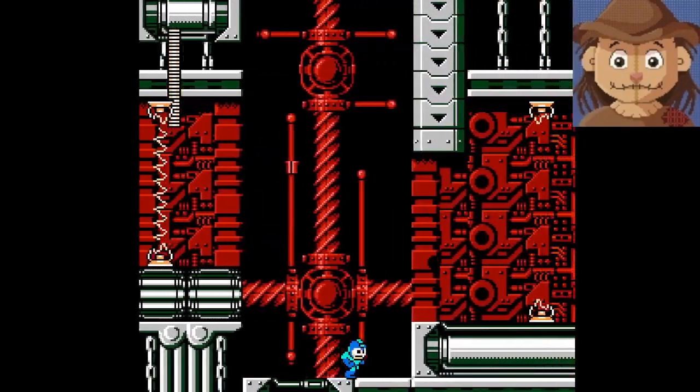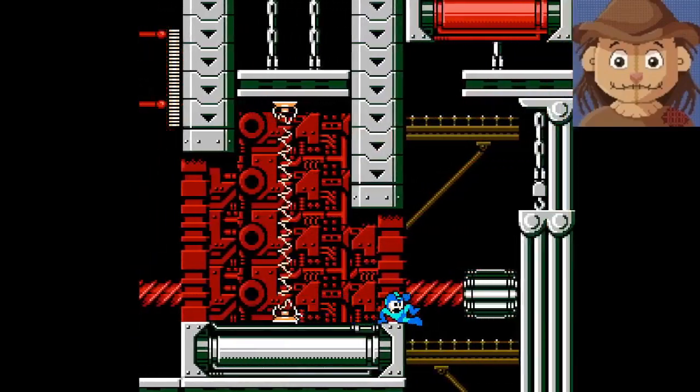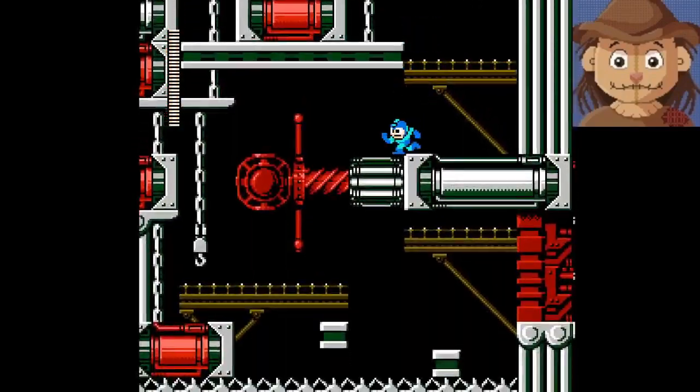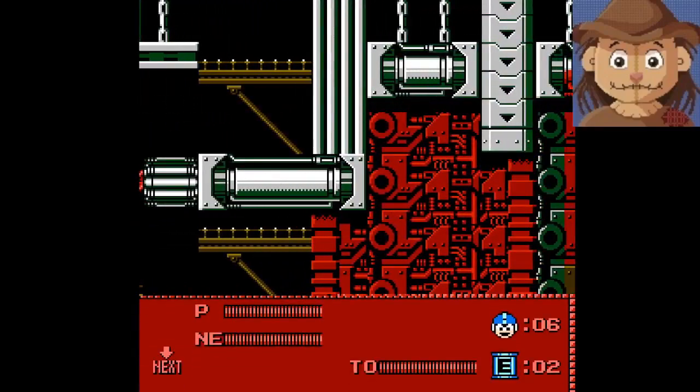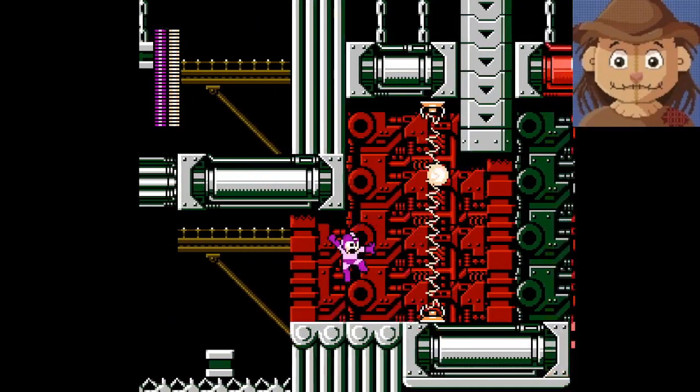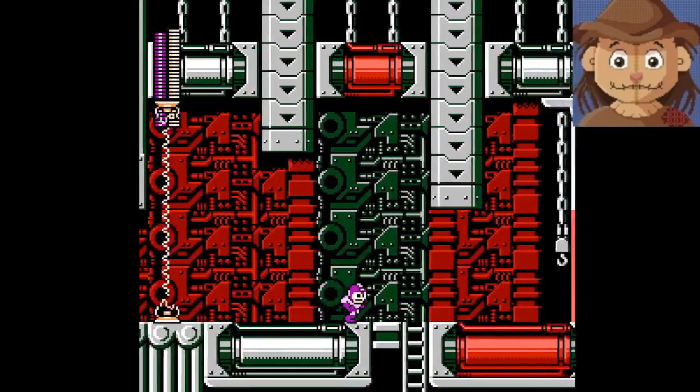That is something interesting about those elevator tiles — if you stand on the far side of them, they don't activate. We've got some more of these guys. I don't have a good angle to shoot them though, so I'm going to switch to Shadow Blade.